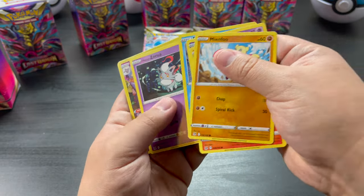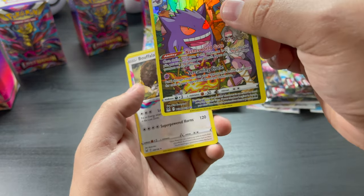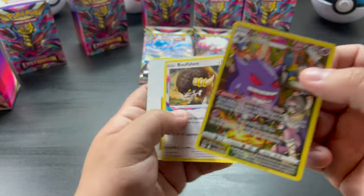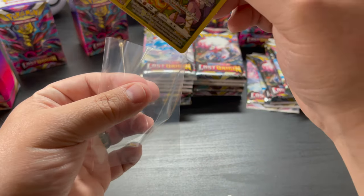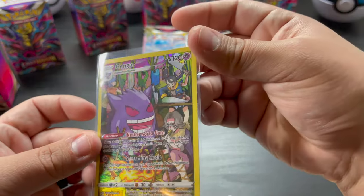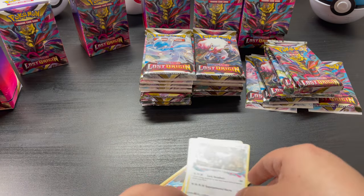Ghastly, Zoroark — and nice, look at that Gengar! One of the favorite Ghost Pokemon for everybody. Nice, nice Gengar!